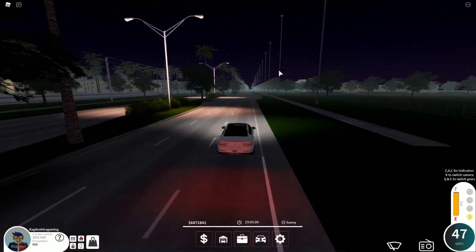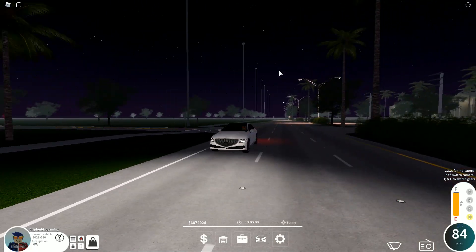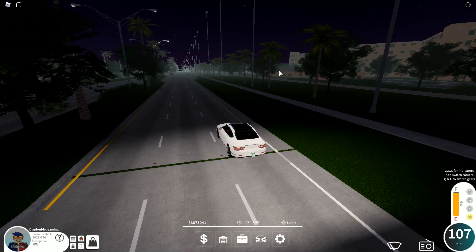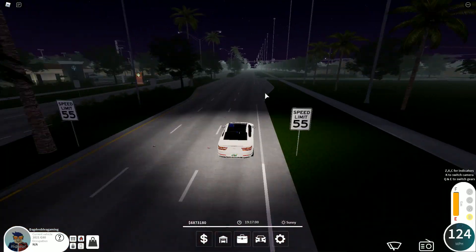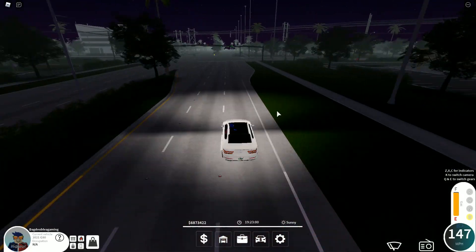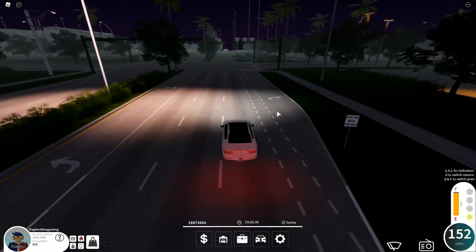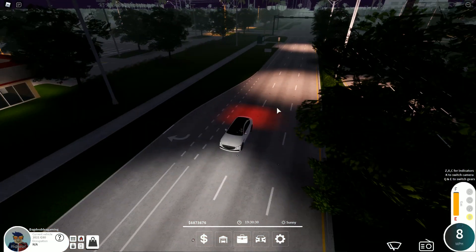Pulling out now and we're going to do the top speed test. We're not going super fast off the line — this is a premium car, not really a sporty car. Acceleration is on the slower end, but 152 is the top speed. Let's do the brake test from the signal light.